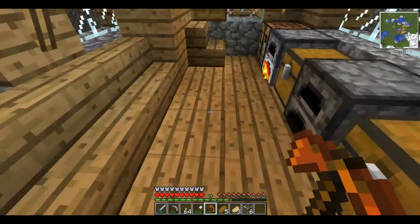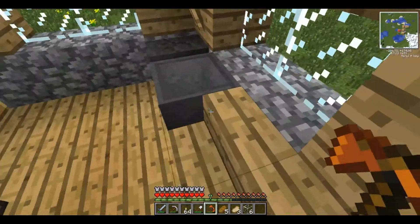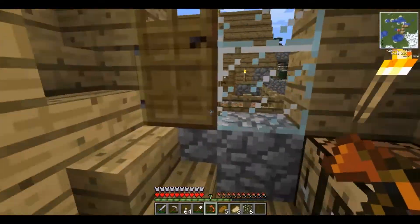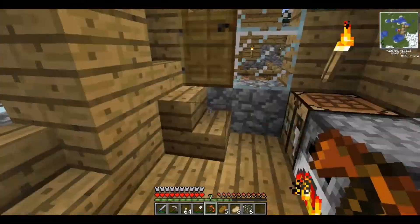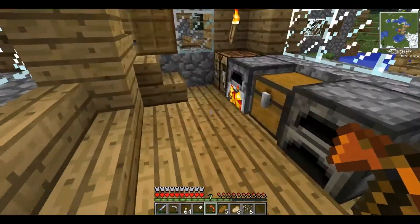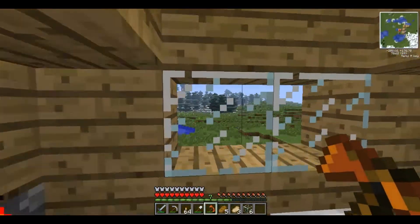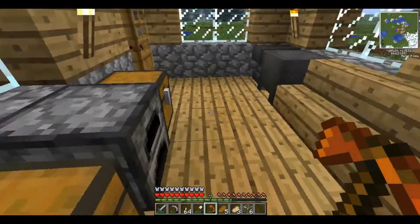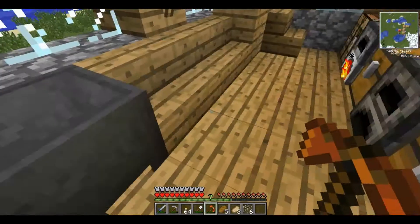I also made an anvil — I've already used it a couple of times — and also a cauldron, which I didn't make. I actually found one where the witches are meant to live, even though the witch wasn't there. I don't know whether there was a bug spawning there or something else killed it. But I took the cauldron, and as you can tell, I made an upstairs. I have a flower and a pot, and also the pathway to this other house here.